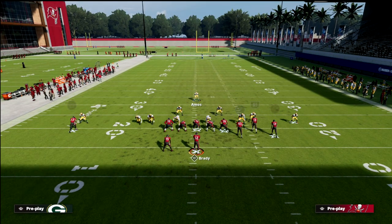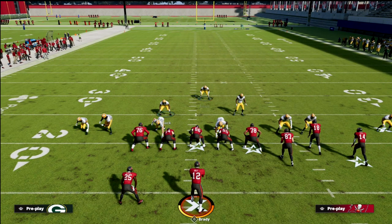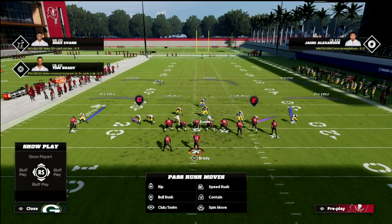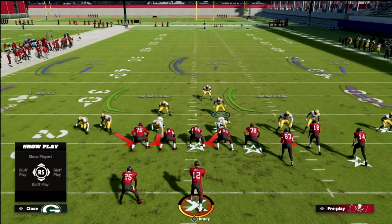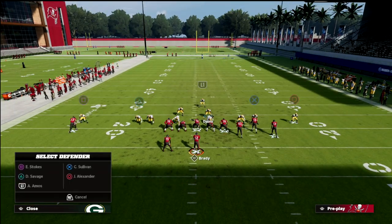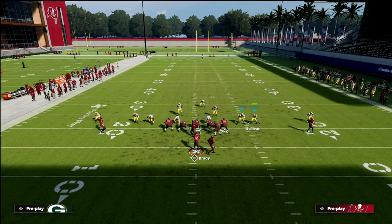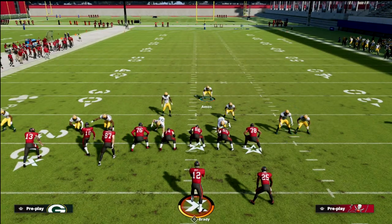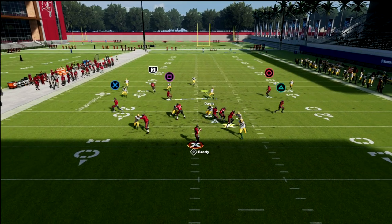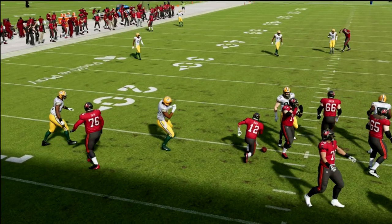This defense also has all the matching coverages within it. I really like the show blitz look because I can manually press and I don't have to be on the safety — I can user this linebacker, which is probably the best one to control. You could also user the other one. If they flip the play on you, you don't have to flip your defense; you can just run this defense and you're in basically the same look, probably even a slightly better version of it.